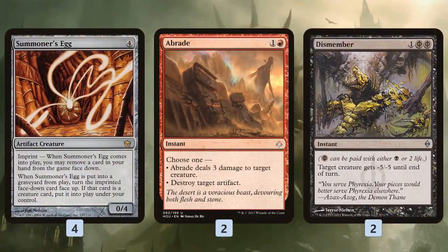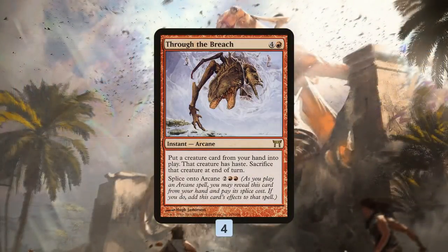We also have some removal to deal with our opponent's stuff primarily — Abrade and Dismember — but our removal spells are carefully chosen to also be able to kill Summoner's Egg. Abrade blows up the artifact, Dismember might cost us a bit of life but it's a backup. We can kill our own Summoner's Egg to get our Emrakul or World Spine Wurm.